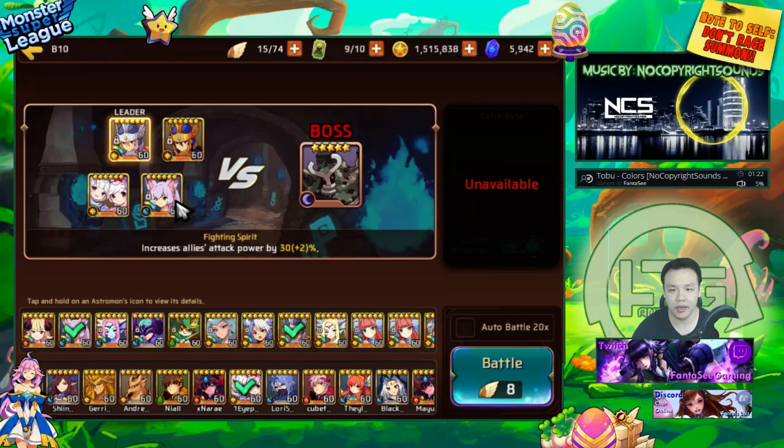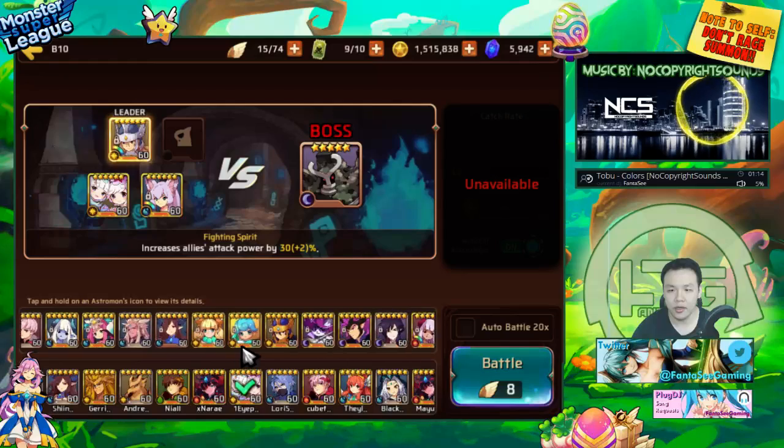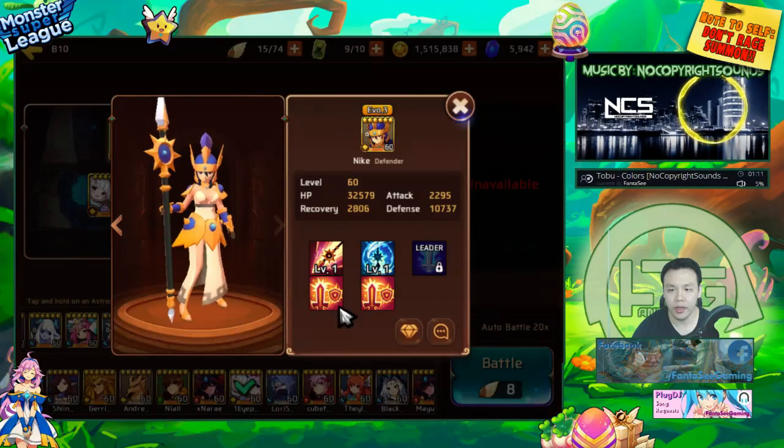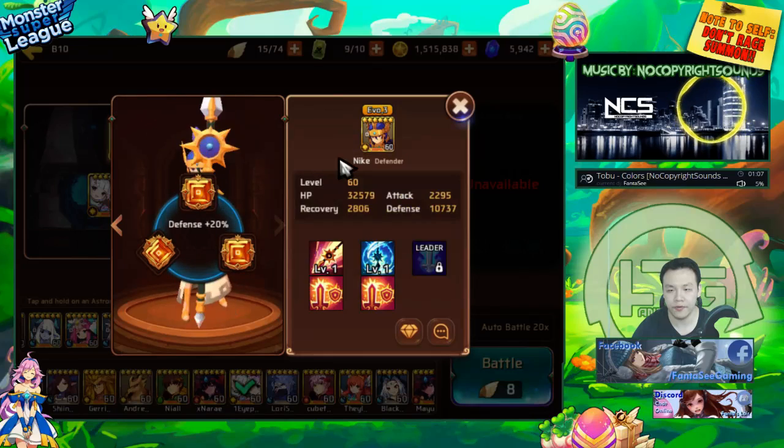The other thing I tested out is I basically maxed out my Water Miho and the second Light Victoria. Last time I did this video she was only EV2, and now I got her to EV3 as well, and I maxed out her gems — she's on a full Protection set at plus 15 now.